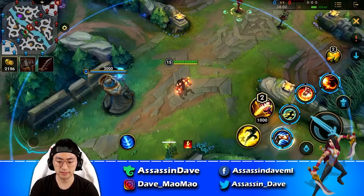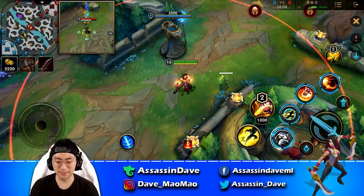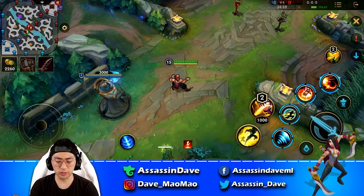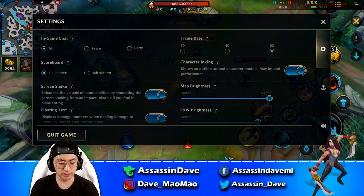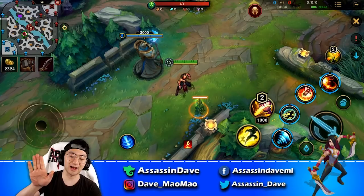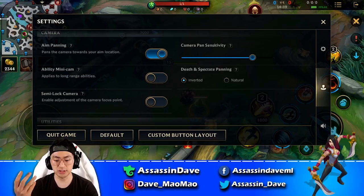The ability minimap option — if it's on, when a skill hits a target off-screen, a small frame appears in the top-left corner showing that target. For the purpose of maintaining a clean feed, turn this off. You want your entire screen to have as much empty space as possible so you can see the battlefield clearly. Nothing should pop up and take away screen real estate.